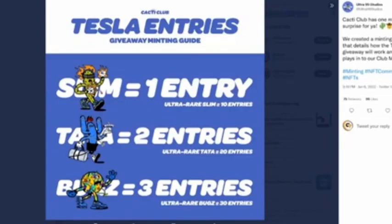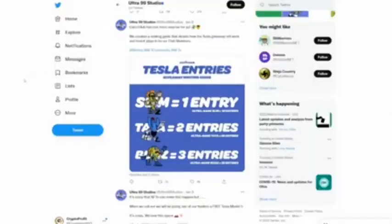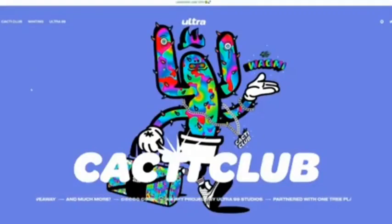Here is the guide: one entry equals Metal to Rare Slim, 10 entries equals Ultra Air Kata, and 20 entries equals Ultra Air Bugs at 30 entries. Those are the unique one-entry, two-entry, and three-entry kind of giveaway tiers in the minting guide that you can take advantage of.